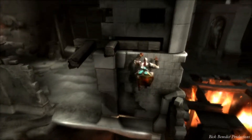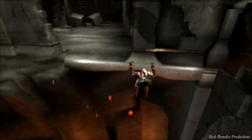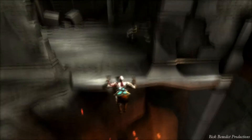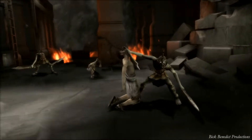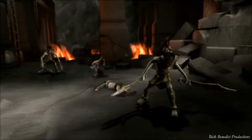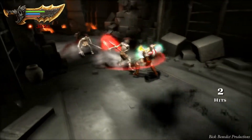So over here we have some enemies called Hoplites, and I'm not sure why they're called that. They're actually one of the more challenging enemies in this game. They have dual swords, and it can be hard to parry their attacks, but every attack they do can just be blocked.